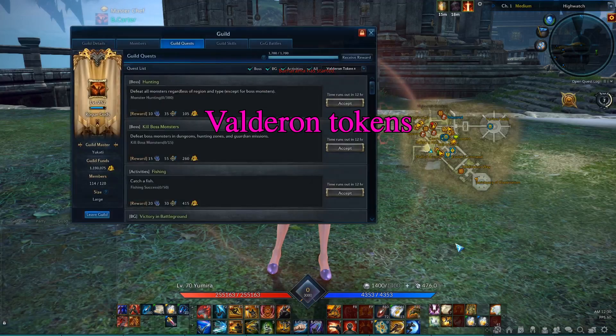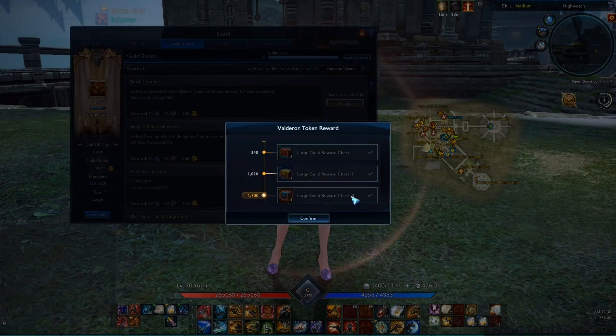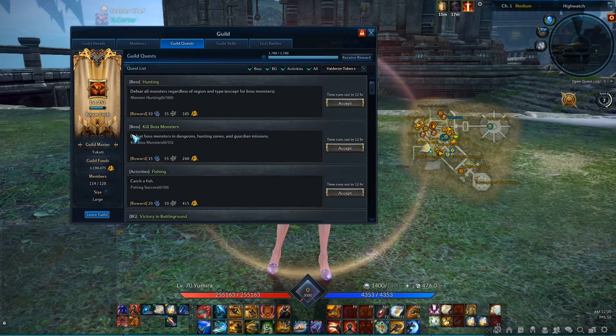Completing guild quests earns the guild Valderon tokens. Once the guild reaches a certain amount, each guild member can claim a chest box that gives a couple of gems and some consumables. There are three chests the guild can earn each week.